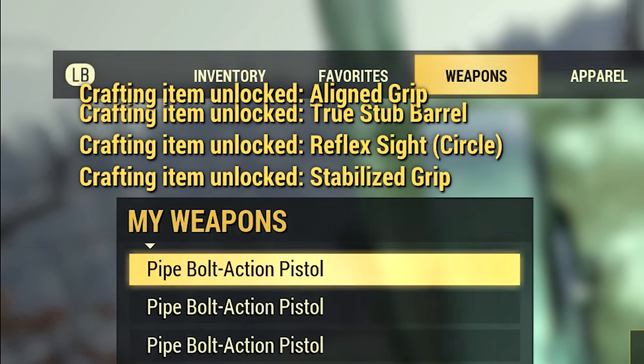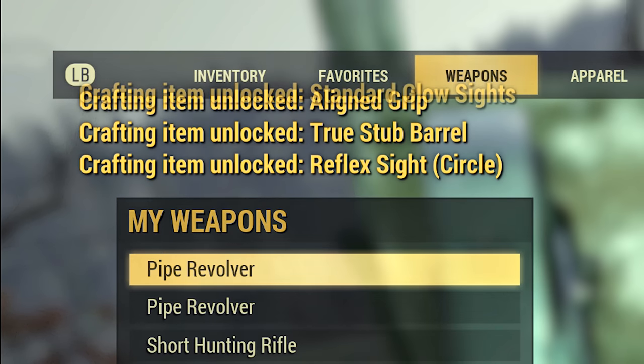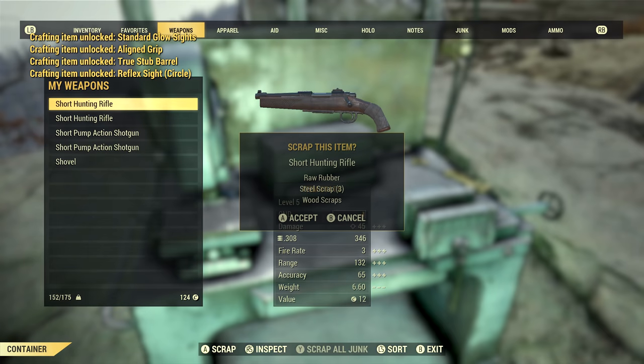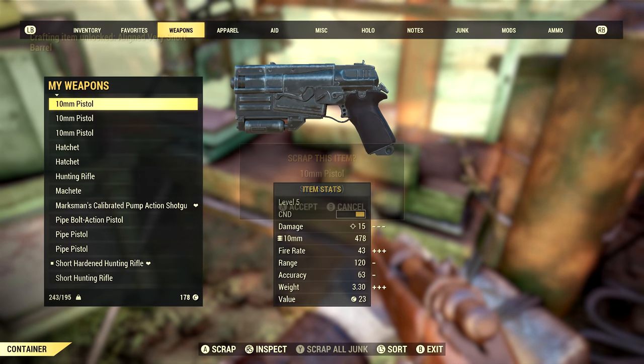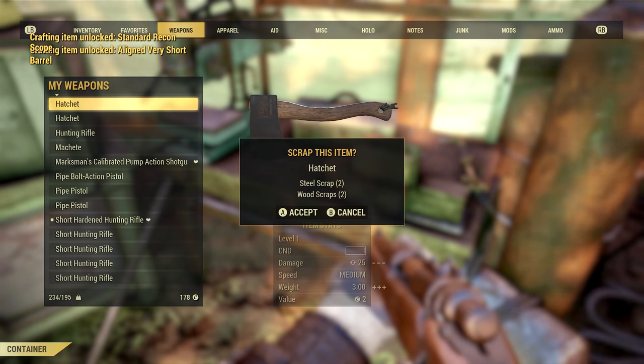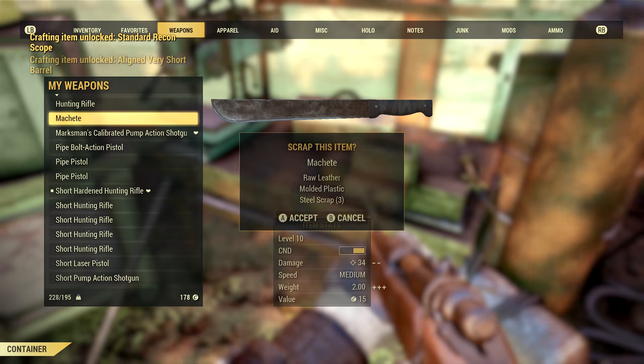When you scrap a weapon you'll likely unlock and learn a new modification for that weapon. So it is very important that early on — and even later on into the game — you pick up every weapon you can, even if you end up over encumbered. Just make your way to a workbench and scrap all of the unwanted weapons.